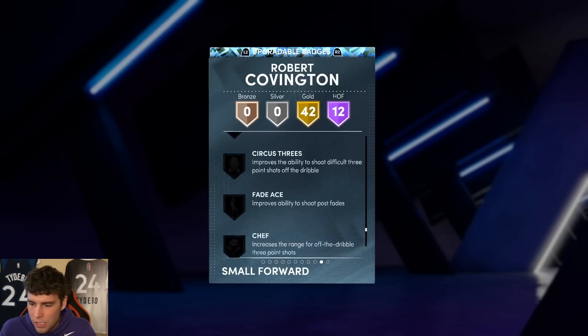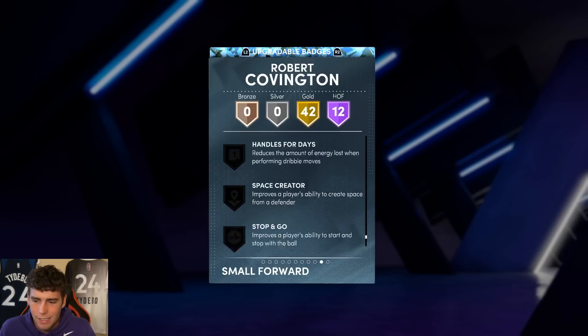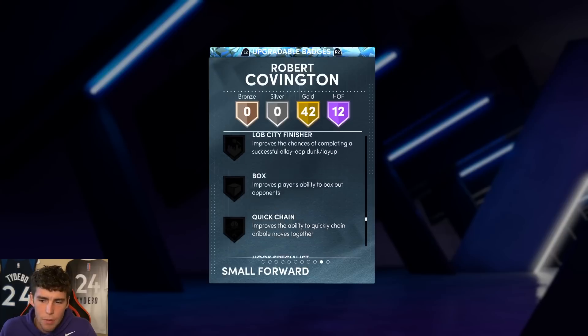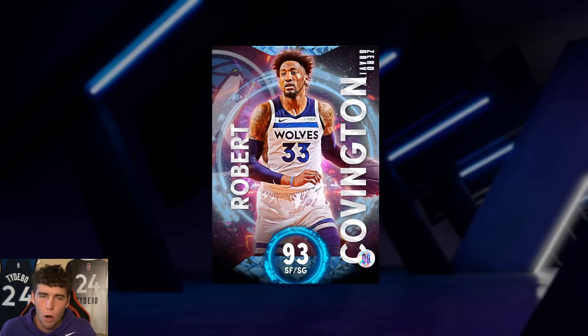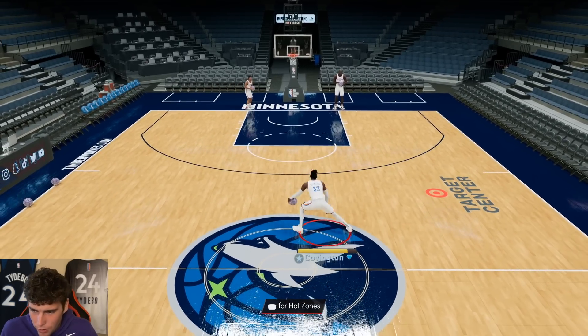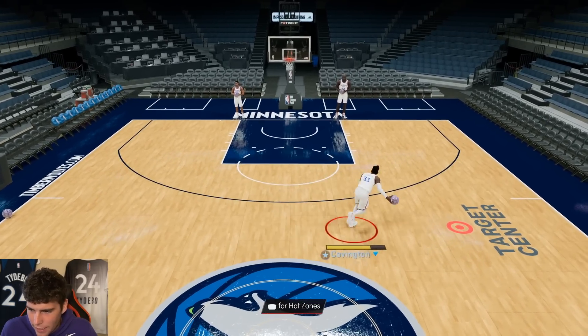He comes with limitless range. You're gonna need to apply some badges to him if you really want him to be next-level. Good Handles for Days and Chef are some of the ones I'd highlight for Rocco. Sadly, I don't even have the Timberwolves uniforms on this account — that's really sad.